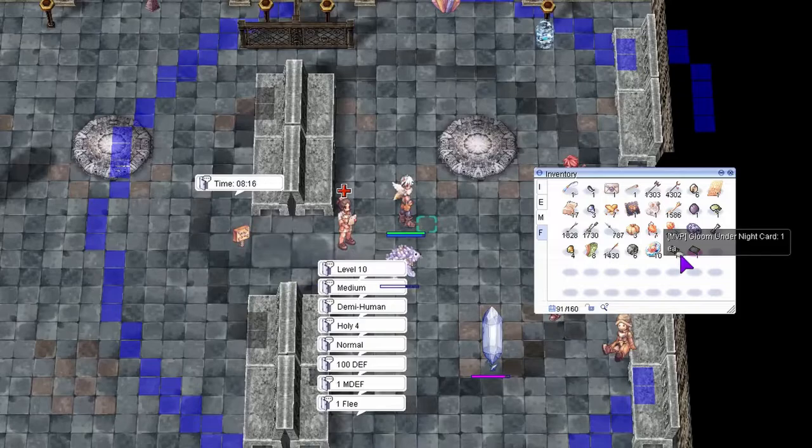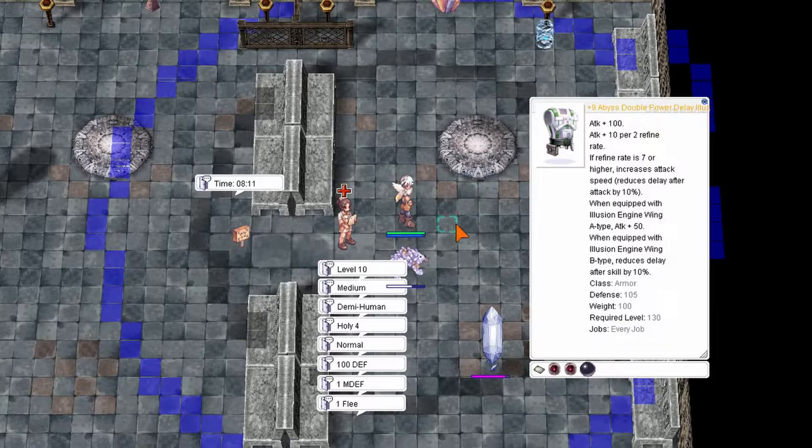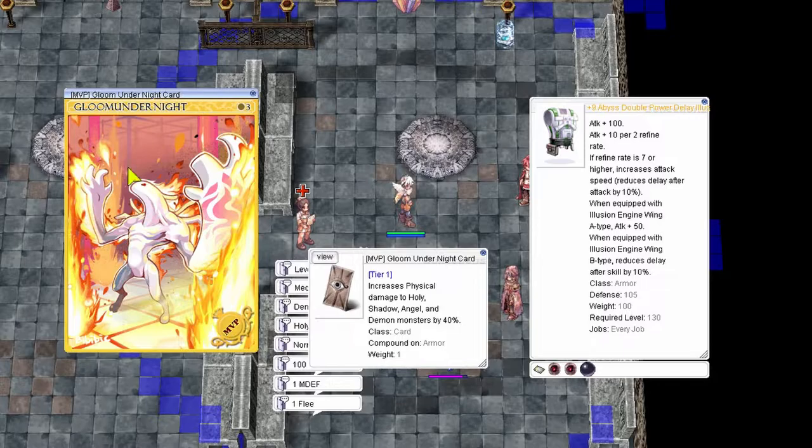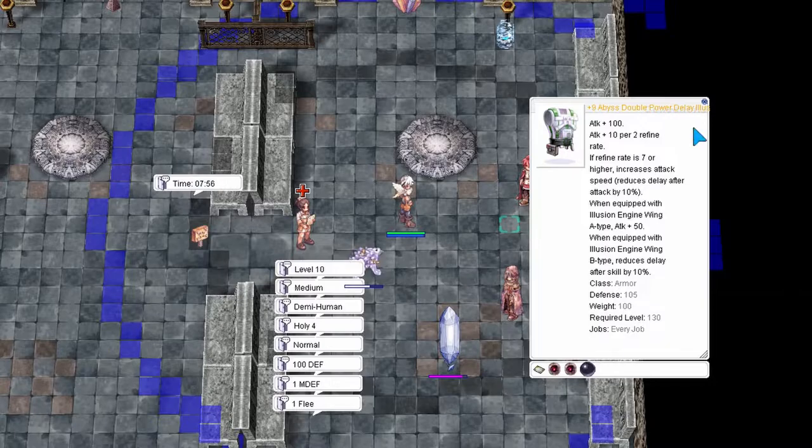Gloom Under Knight is the old classic MVP card that is really popular. Looking at the description, it gives 40% more damage towards holy and shadow element, and at the same time gives another 40% damage to angel and demon race, which is super common for end game content.